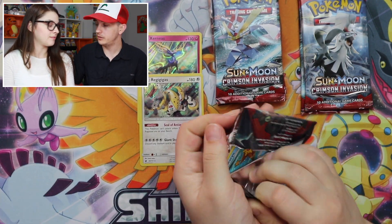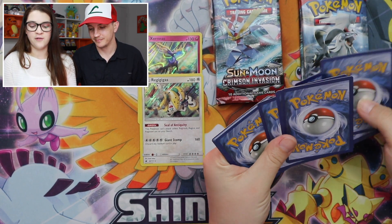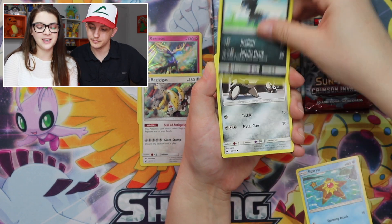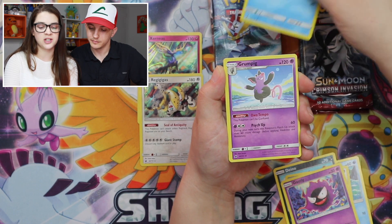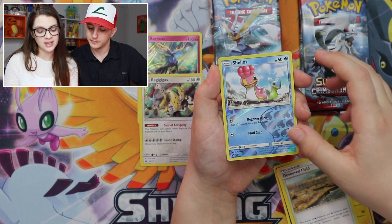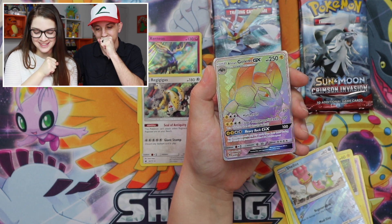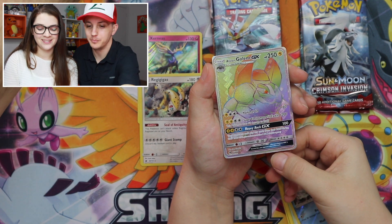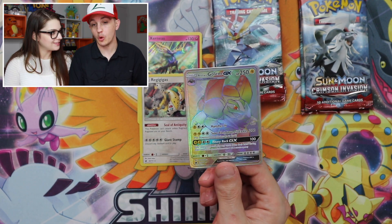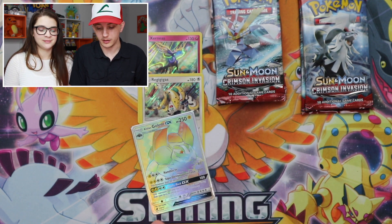Can we get all white-code cards? That would be pretty good — probably never happened. We got: Staryu, Gastly, Corphish, Grumpig, Emolga, Devoured Field, Shellos, and — Rainbow Alolan Golem GX! Secret Rare! That's probably the weakest pull of the set, but hey — our first Secret Rare of Crimson Invasion goes to Alolan Golem GX.